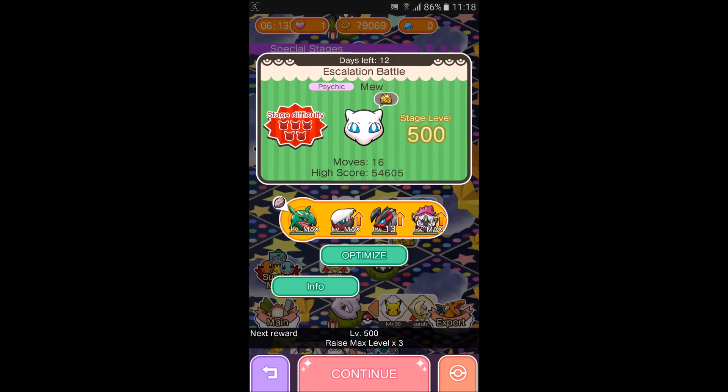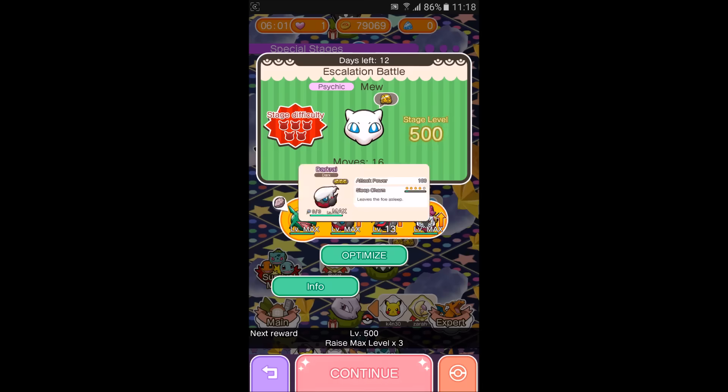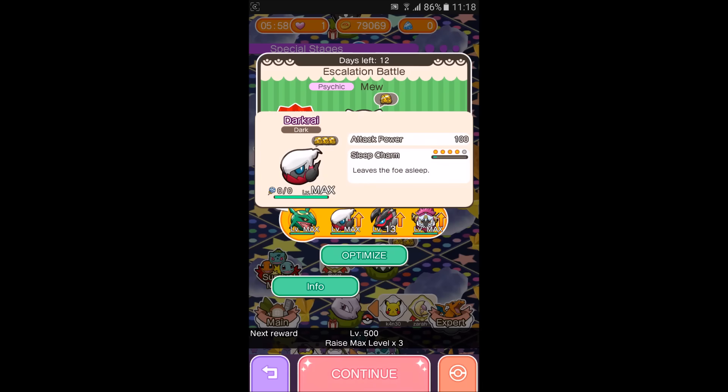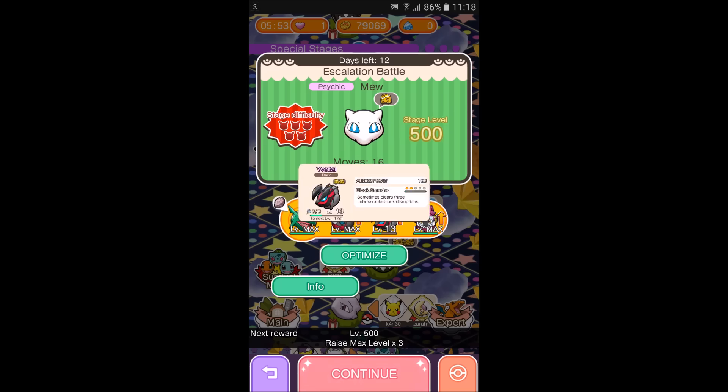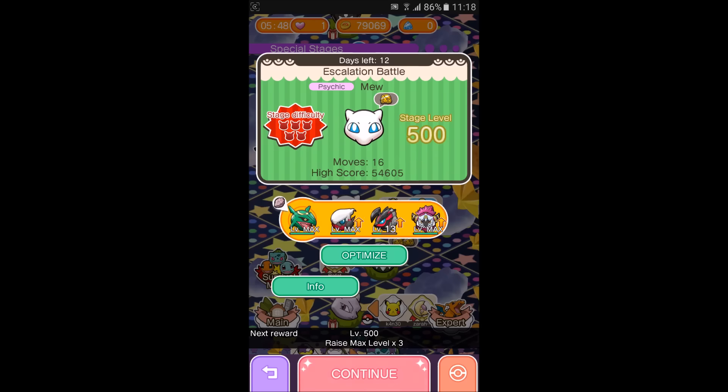Hi everyone, this is Professor Evolution 8. Today we're going to be doing stage level 500, which is the last level of this escalation battle. We're going to be using Ray Kwasa for the Mega, Darkrai for the Sleep Charm at skill level 4, Evital for the Block Smash Plus at skill level 2, and Hooper Unbound for the Wrist-Taker at skill level 4. Hopefully the Sleep Charm, the Block Smash, and the Wrist-Taker go off as often as possible so we can beat this stage easily with full items.